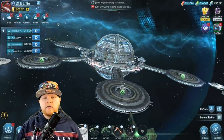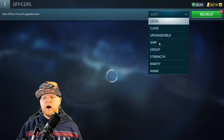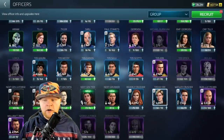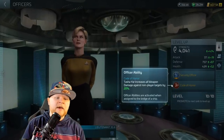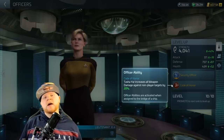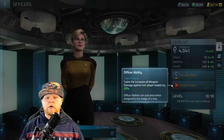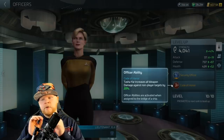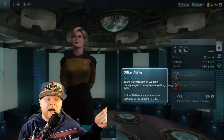People ask: can I use another officer like Worf or Tasha Yar to make up for that? The short answer is no. Tasha Yar's Code of Honor increases all weapons damage against non-player targets — so hostiles and Lomadas — by 20% at rank 2. You can level this up and get a bonus by combining it with Pike/Moreau or Picard/Beverly. But here's the key: the reason Chin and Talon are so good is because they reduce hostile damage.